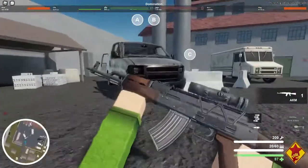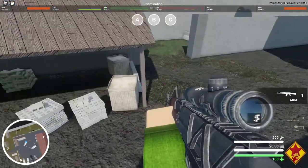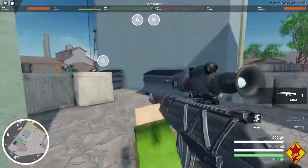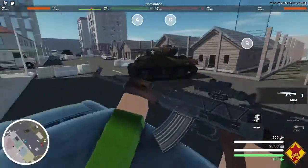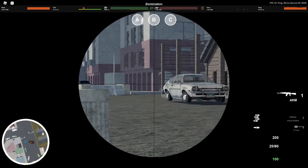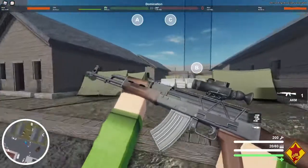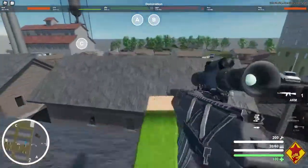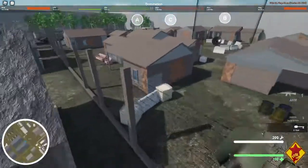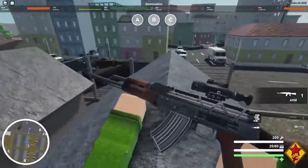Moving on to the ANPVS, which is placed a little bit higher than the 3x20, and it also has thinner lines, so it can be a little bit difficult to pinpoint where exactly the center of your crosshair is. But if you're an experienced gamer, you won't get these problems.